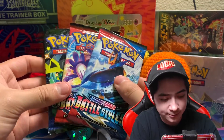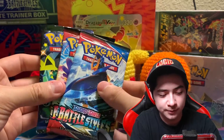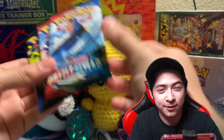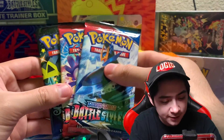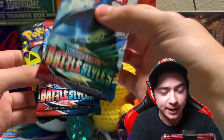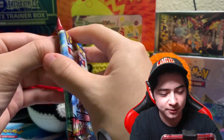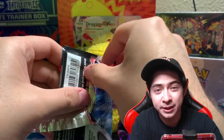Our three packs are going to be two Battle Styles, and then I managed to pick up a Dragapult collection box, so I got some more Shining Fates. Hopefully that goes better than the Crobat box I found earlier. And for Battle Styles, let's see if we can pull some more V cards.